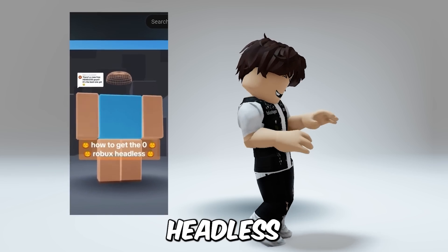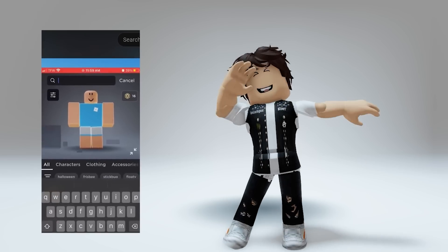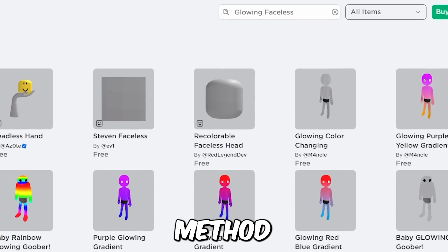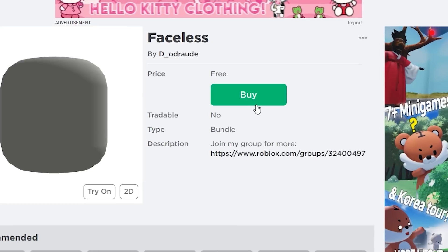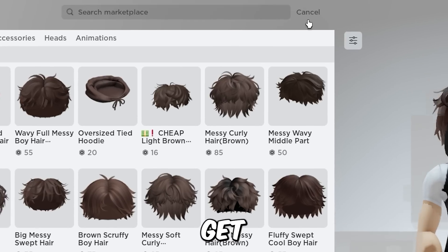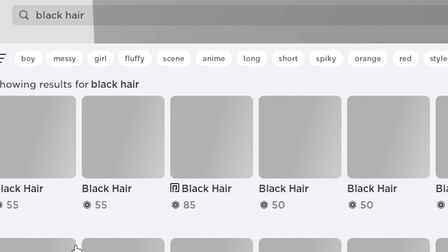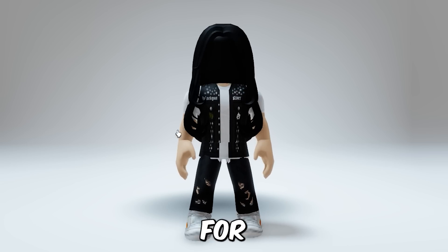Let's watch this TikTok headless method real quick. That method no longer works. Instead, get this free faceless head, then change your head color to black and get some black hair to cover it. It's not the best looking headless in the world but it gets the job done.